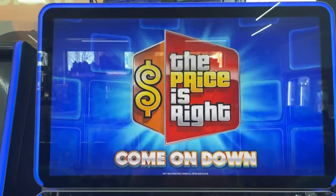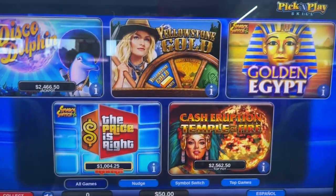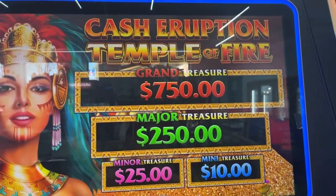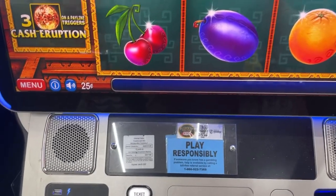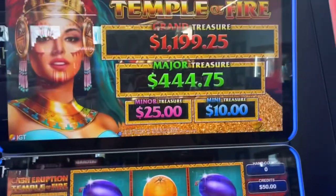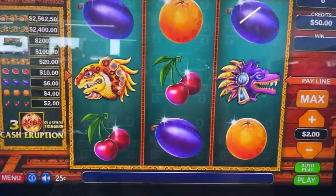Good morning YouTube, this is Tim Slots and More. We are at a favorite store and we got 50 dollars. Let's see what we can find. Let's start with Cash Eruption — grand prize 750, 250, 25, 10. We're going with two dollars a spin, it's up to 11.99, 444, 25 and 10. Let's hope we can find a major today.